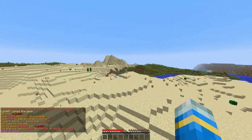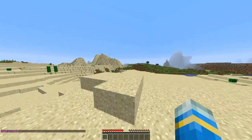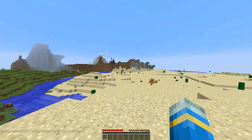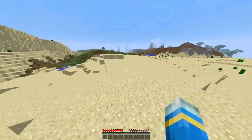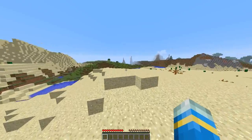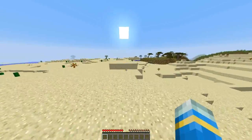Hey guys, welcome to another plugin tutorial and today it's on Battle Royale. You may recognize this from H1Z1, Arma 2, Arma 3 and maybe some other Minecraft servers. Basically it's a bit similar to survival games — you run around looting, trying to kill players and most importantly avoiding the toxic gas which is getting ever closer.